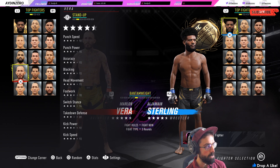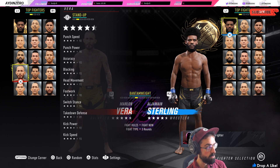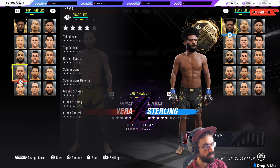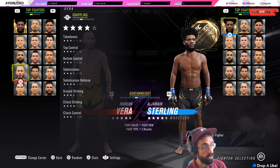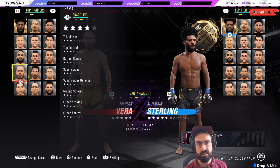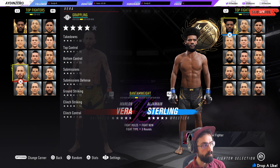Punch speed and punch power all look decent. Overalls are 94s to 90s, averaging around 91 in the stand-up. Takedowns are a little bit weaker. Submission defense is very good at 95. Clinch control is not the greatest, bottom control is not the greatest either — so it's going to be difficult on the ground, but at least your submission defense is going to be good.